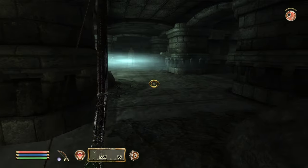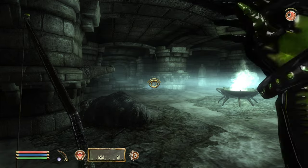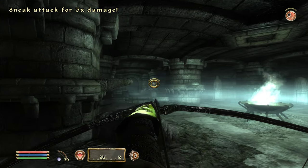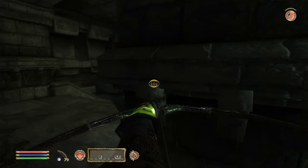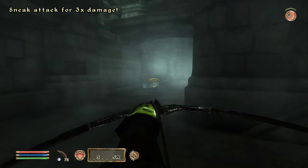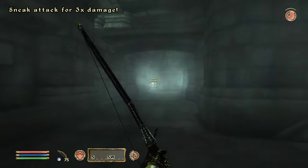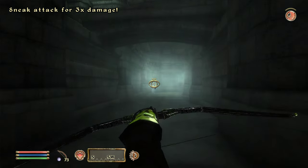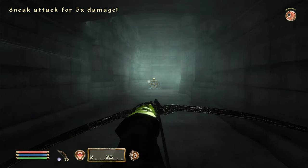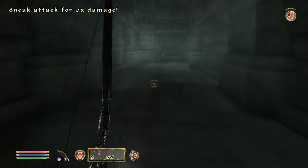That's a new looking enemy. We're getting some sneak attack damage — I don't think we can stay hidden forever here, but maybe we can. Whatever this thing is, it's not seeing us very well. It's like a blade skeleton but with a blue glow. We haven't seen a skeleton with a glow like that before — and there it is, conquered.